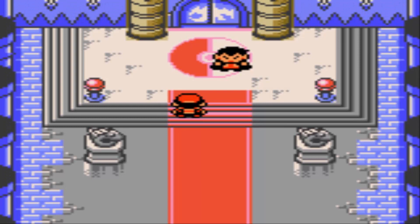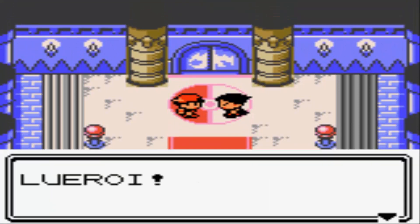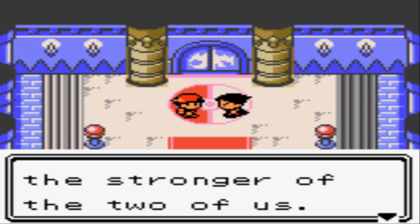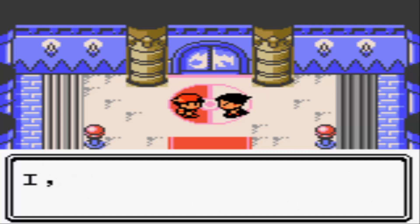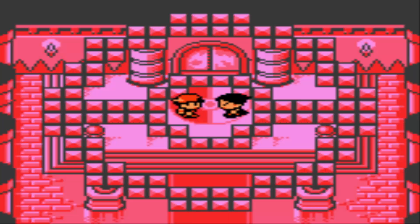Ladies and gentlemen, let's get this show on the road. Lance says: 'I've been waiting for you, Leroy! I knew that you, with your skills, would eventually reach me here. There's no need for words now. We will battle to determine who is the stronger between the two of us, as the most powerful trainer, and as the Pokemon League Champion! I, Lance, the Dragon Master, accept your challenge!'